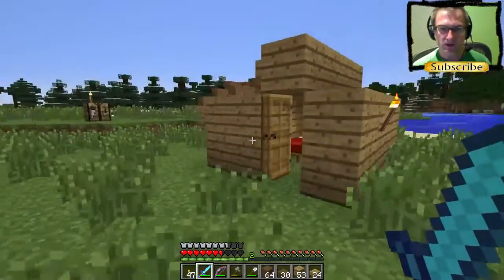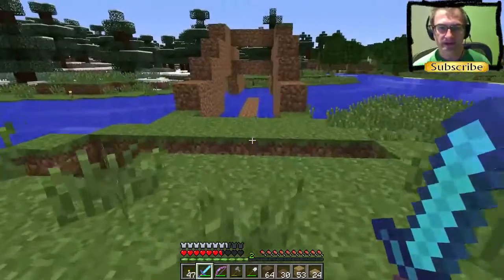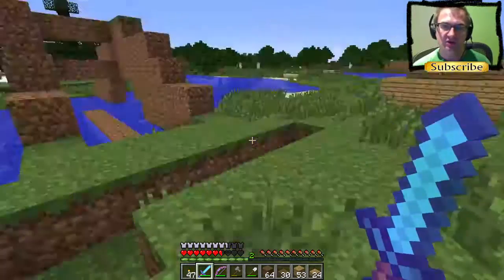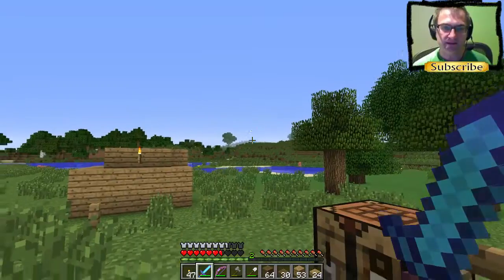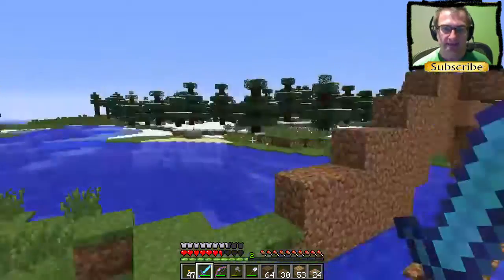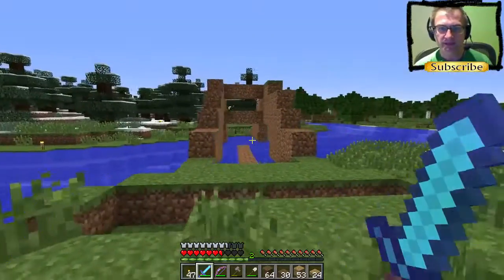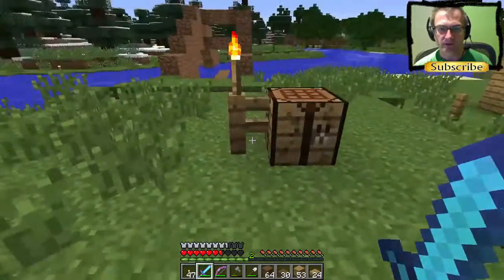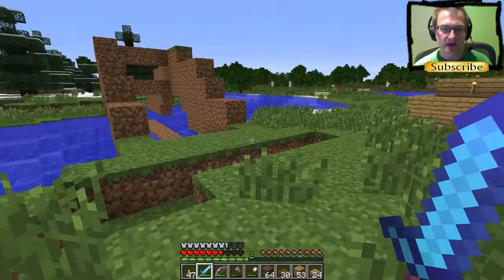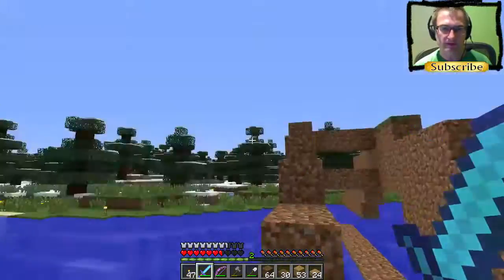Hello everyone and welcome back to our survival multiplayer on the Minecraft server. Today I thought I'd build a humpback bridge because the base is over there in the Misty Mountains — can we see it? No. Over here is the mob grinder experience farm, and what I've been doing is coming up here on my horse, hitching onto this post and swimming straight across. I thought it would be nice if we could just ride the horse straight over and not have to worry about swimming across.